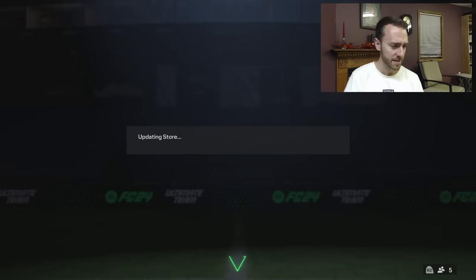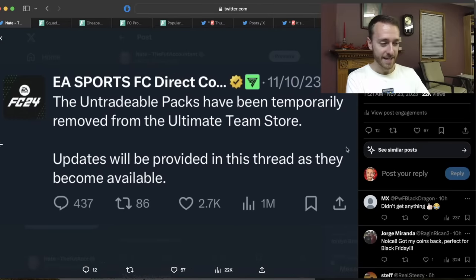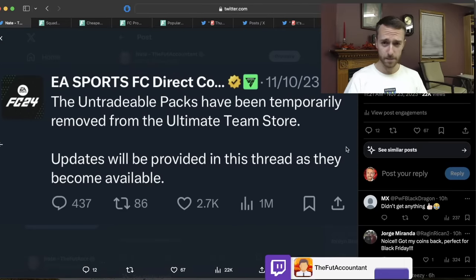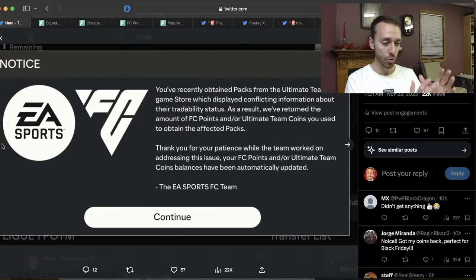Speaking of the store, we have to talk about this. EA tweeted yesterday — I don't know if any of you guys had this show up in your companion app or on your console screen — they gave back FC points and/or coins. This is one of the first times in my Ultimate Team experience that EA has given back coins. Remember a couple weeks ago when EA tweeted that they took all the untradeable packs out of the store because they were showing as tradable? Whenever there are problems in the store, EA have to fix them and compensate accordingly. So if you opened any store packs that showed tradable but were actually untradeable, you got your coins or points back.